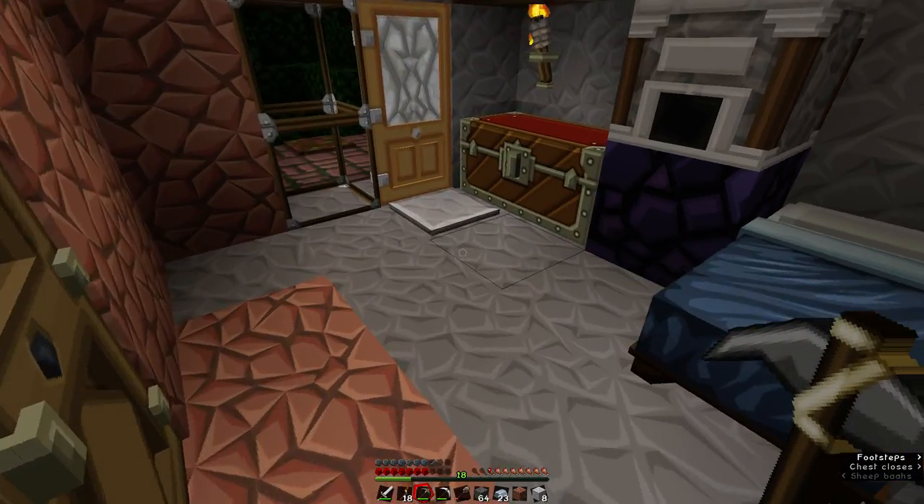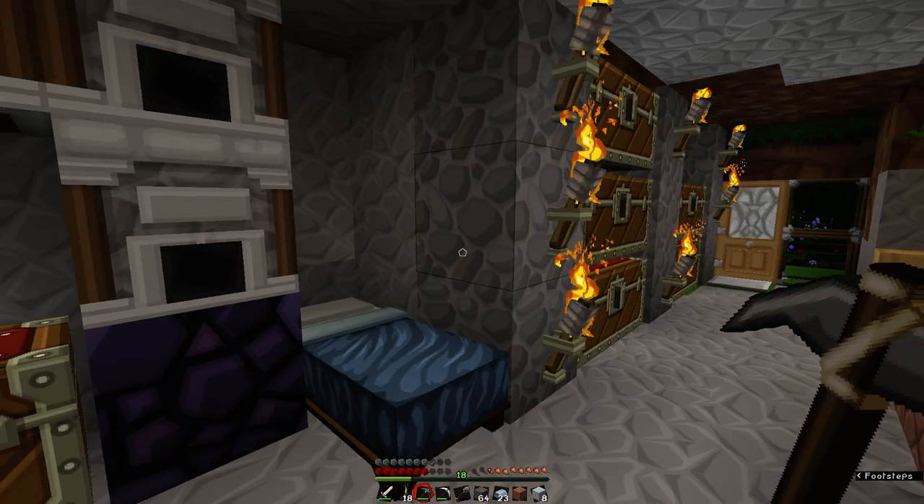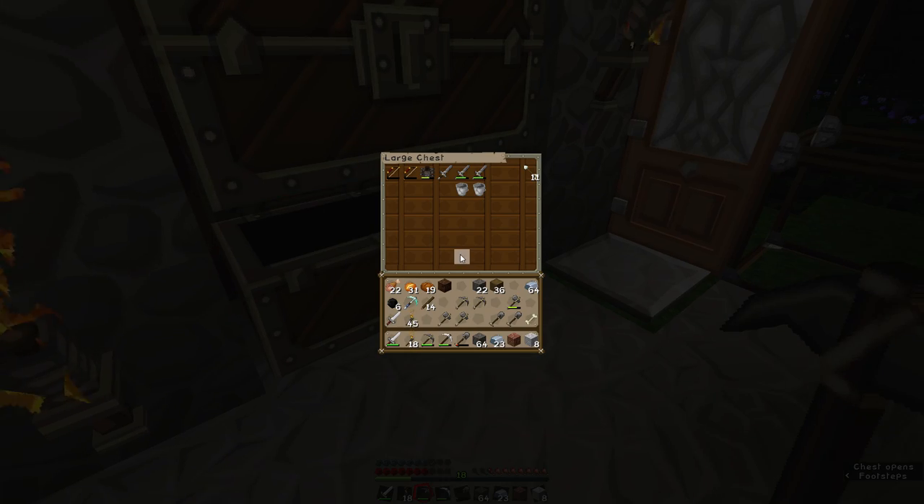Let's see, do I have sticks here? We have a diamond pickaxe! It's so exciting guys, we can go make another portal - how amazing is that! Maybe not this episode, I'm actually gonna put my diamond pick away because I want to keep it safe.